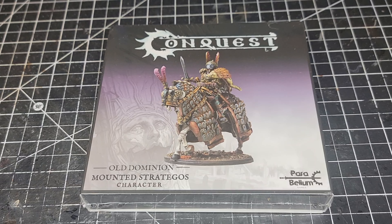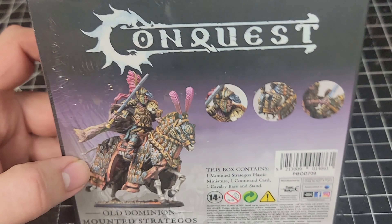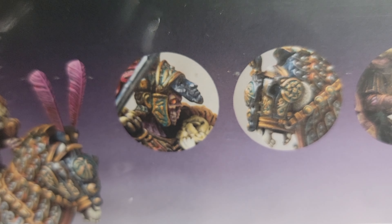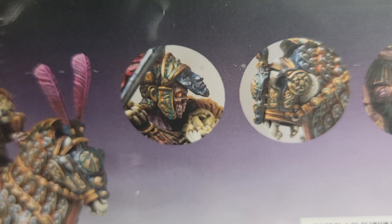This is one of your character choices. You have the Strategos on foot which has already been released, and then the mounted one here, which is going to be a nice addition to the Cataphract unit and give them a little more oomph whenever they go into combat. Also some cool options — potentially running Skoffnung on him to give them Linebreaker and a point of cleave. Some interesting things you can do there.